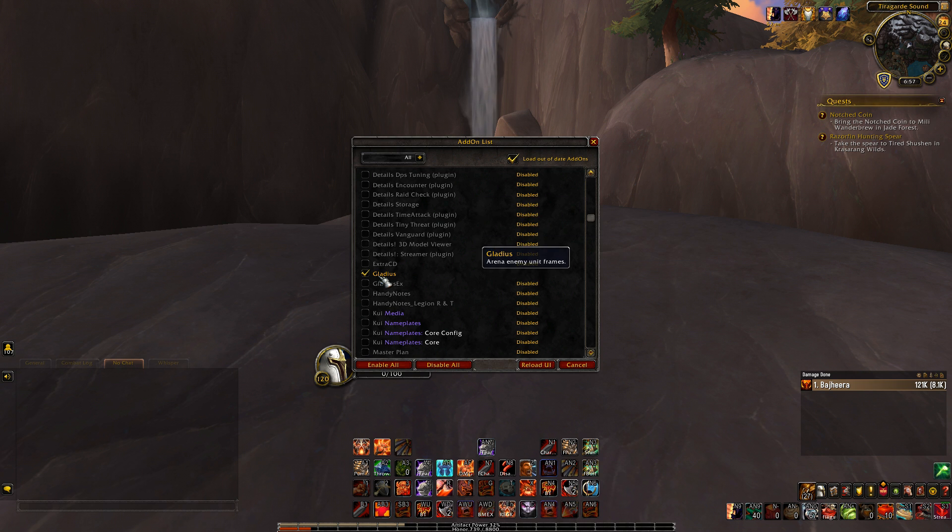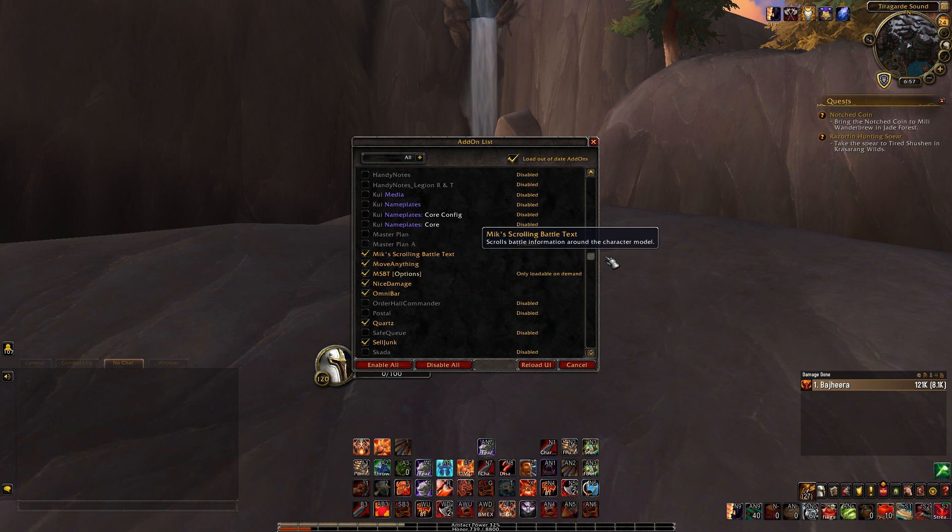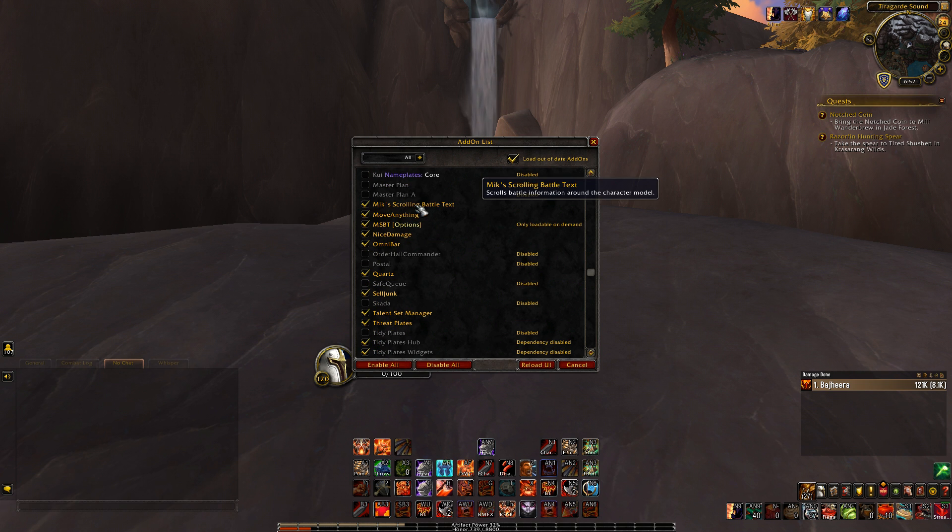Gladius is the add-on you'll see in the bottom right corner of my screen when I'm doing arena. It shows the different enemies and the diminishing returns of certain crowd controls, so you're not wasting a stun when you should wait for the full duration. Gladius Ex is a similar add-on I've downloaded but am not currently using. Mik's Scrolling Battle Text — I'll go into that one.